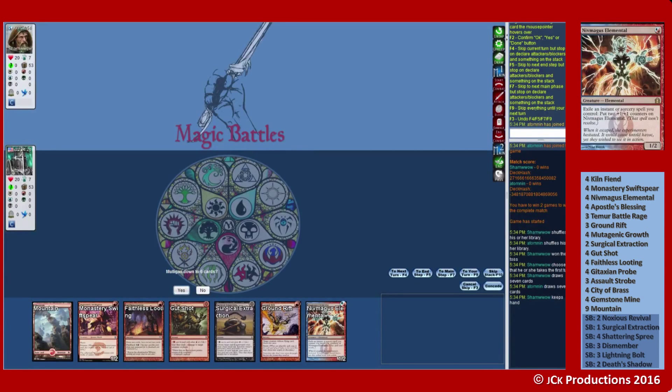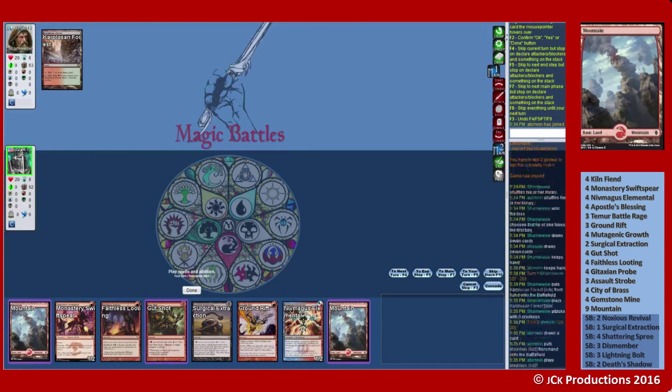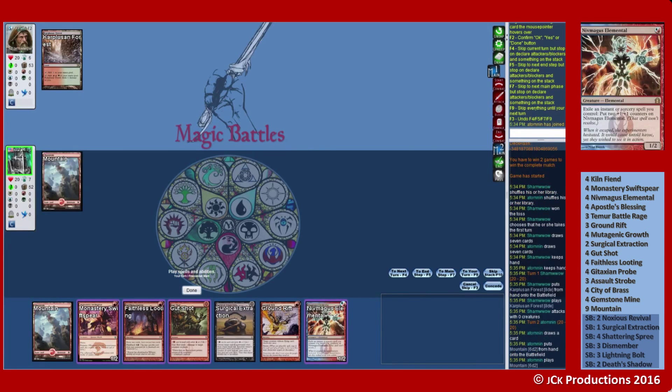Okay, here we are with game three — Elemental combo, another Modern battle. Here's our opening hand. I love seeing two creatures in my opening hand and then lots of other good stuff to play. I think we can keep this.